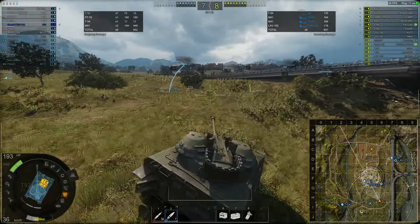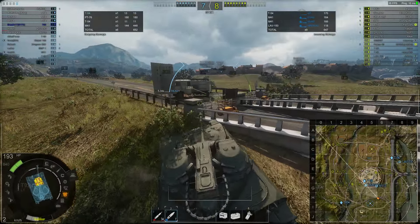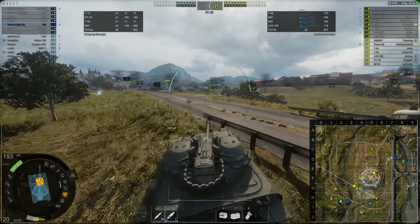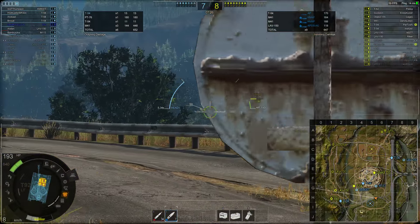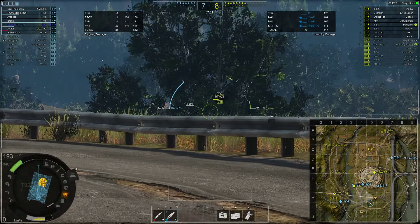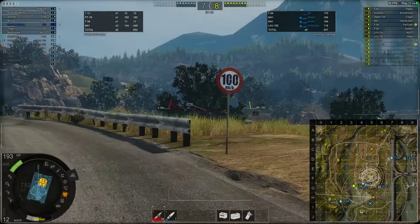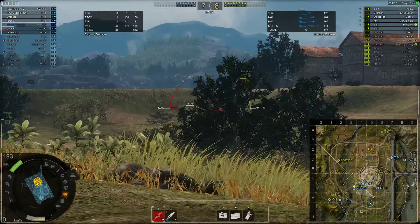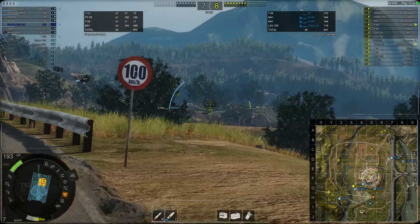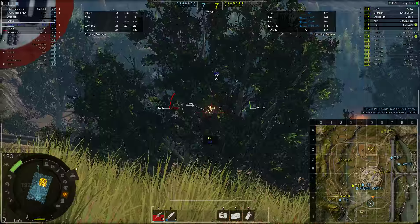I'm sticking close to terrain cover. What I really need here is a spotter — the XM-800 would be ideal. There's a T-54; I cannot really go out and hit it reliably. There's the LAV — easy target, easy to penetrate — switching to HEAT. 230 damage. He's done. No shot on the Scorpion, no shot on the second LAV, but somebody else gets it.